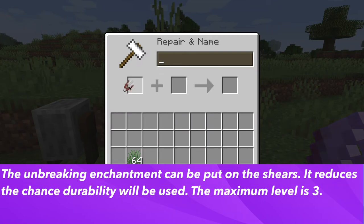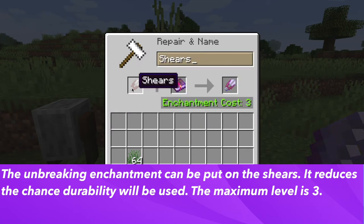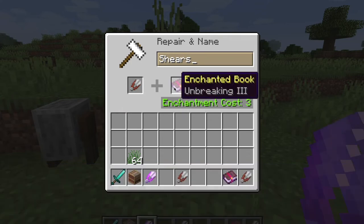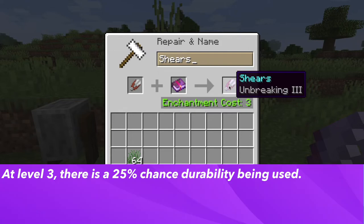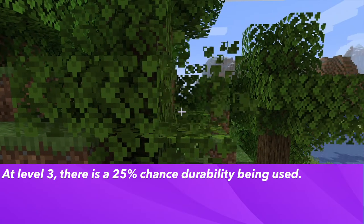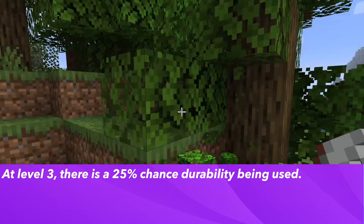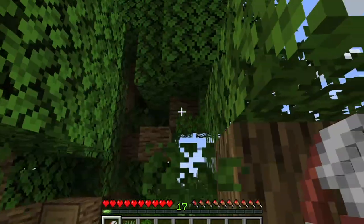The third enchantment is Unbreaking, which reduces durability usage when using the shears. The formula is: (100 / (enchantment level + 1))% chance of durability being used. The maximum level is three, and at level three there is a 25% chance of durability being used — meaning Unbreaking could quadruple the number of uses you get out of your shears.